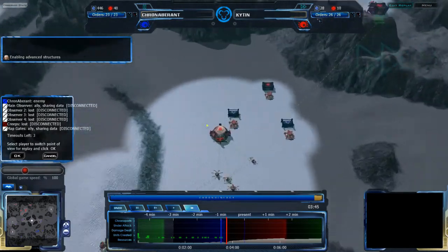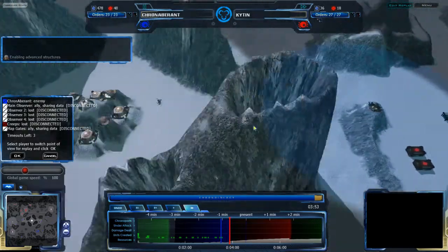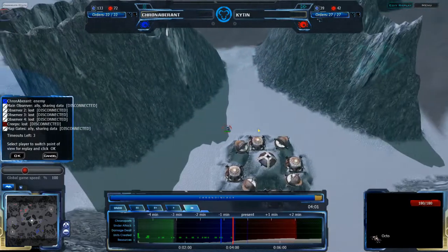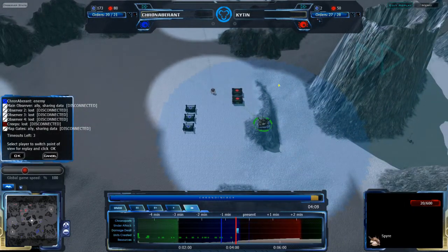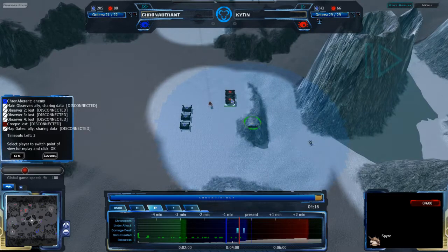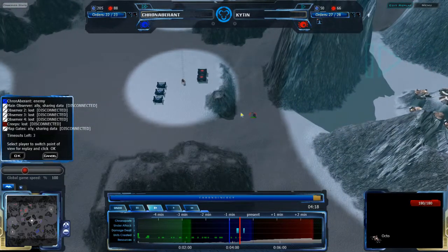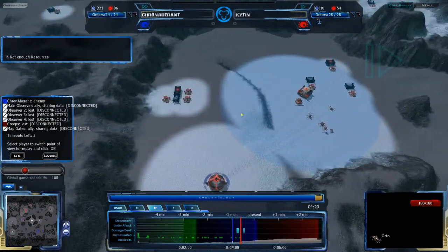Kiten can suspect that KronAberant is going for it all day, but KronAberant is not actually going for it directly. His Octo is moving along normally, not really going for any scouting. But the Spire, however, is being destroyed. Kiten is signaling he might be going for the expansion — the 3LC and 2QP in the center of the map — but KronAberant will be able to see his Octo coming right up to it and whether Kiten is actually going for it or not.